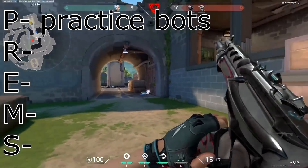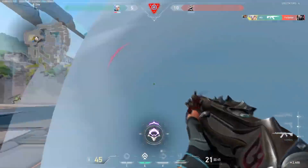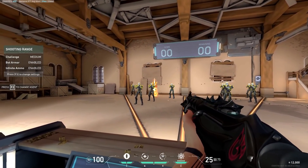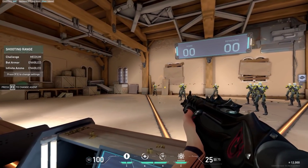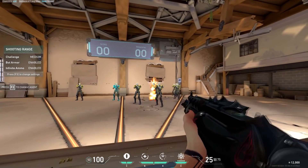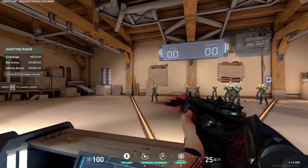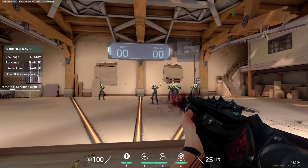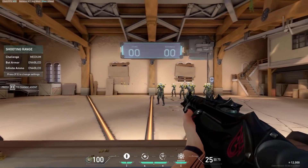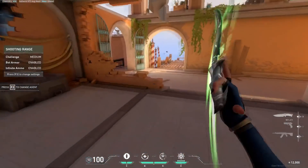Starting from the top of the list for practice bots, you just shoot the practice mode with a bunch of still bots. What you want to do is smoothly go from head to head without moving your mouse vertically at all — just getting nice, clean, smooth one taps. This builds muscle memory for moving your mouse horizontally while maintaining head level when transferring between targets. I like to use the Vandal for this, but I also highly recommend doing this with the Sheriff and the Guardian because they are one-tap weapons and will drastically help improve your first shot accuracy.